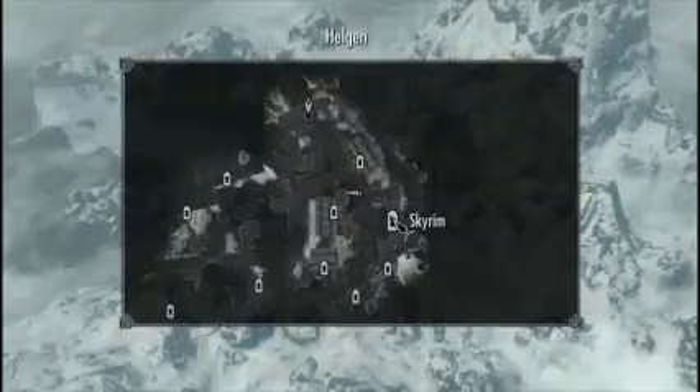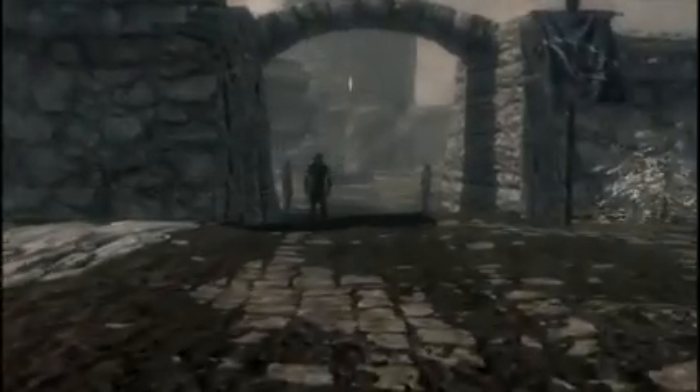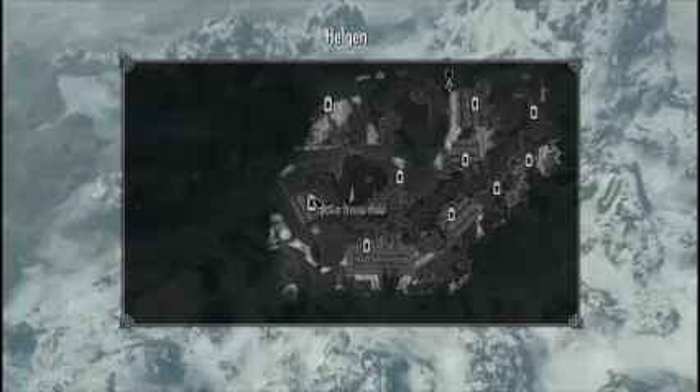We should get on with the mission, which is going to liberate Falkreath Hold. Shame you can't take your horse out of here. This place is actually quite big. I'm not disappointed at all — this place is really good. I still don't know why there's a burnt body on a spike outside. I'm always tempted to use the console to disable that because it just doesn't look in place.